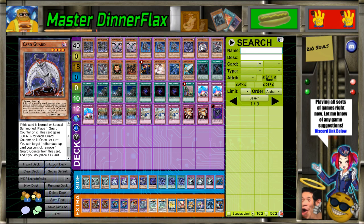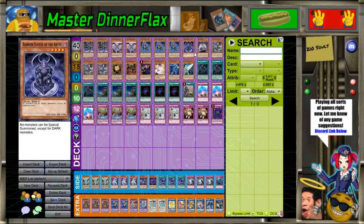Card Guard: when he's summoned you put a guard counter on him, then you can move it to another card, and while it has that counter, if it were to be destroyed, you can remove the counter instead. So pretty much it makes Ties a Barrier Statue — they have to out it twice before you can even get into the stuff you want to. It's just super good.